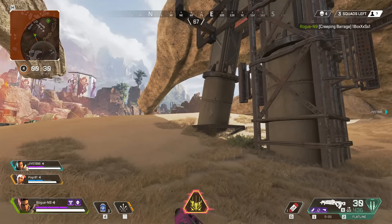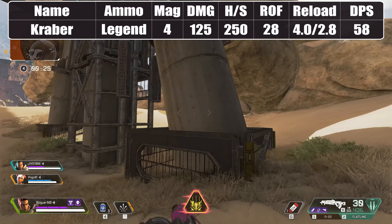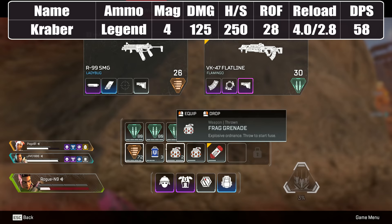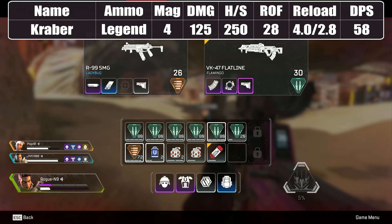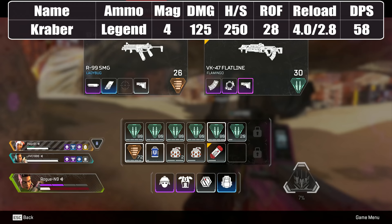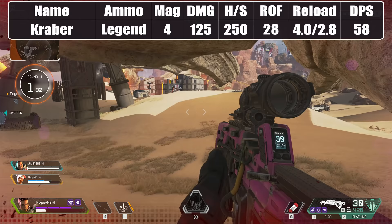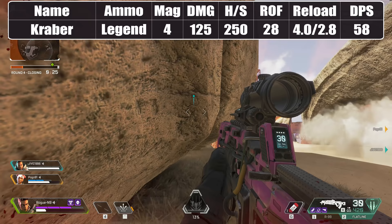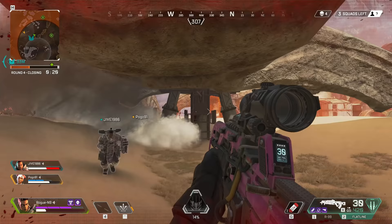At the bottom end of the DPS table, ironically, we find some of the most powerful guns — including the legendary Kraber .50 cal at the very bottom. The fire rate is so slow that it takes over two seconds to load between shots, and even though each shot deals a massive 125 points of baseline body damage, the DPS only comes up to a laughable 0.58. At long range, this sniper rifle is unmatched and can deliver serious pain, especially with headshots — but in close, frantic gunfights, you either need a headshot or god-tier skill, because every shot will count.